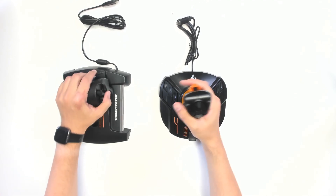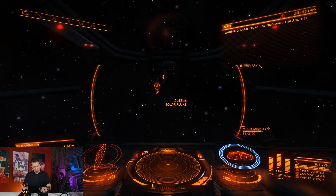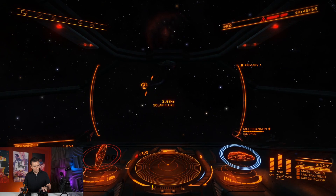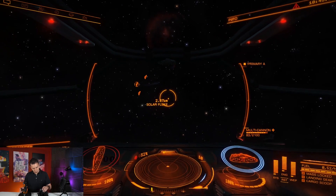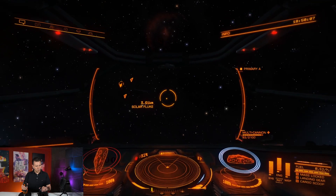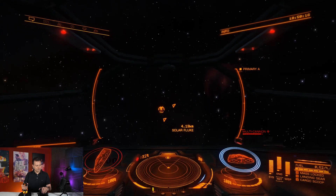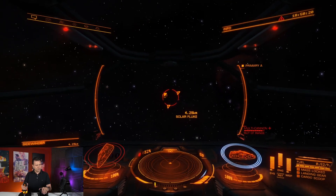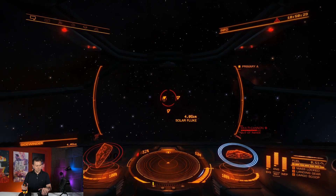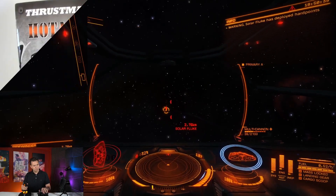One notable difference is the T16000M has a bigger range of motion — you can move the stick further in all directions. In Elite Dangerous it feels great and the thruster is more precise. However, I would not say this HOTAS is double as good as the T-Flight 4, even though it is double the price. For an arcade game like Squadrons, you don't need all these extra buttons, so the T16000M might be overkill if Squadrons is your main game.